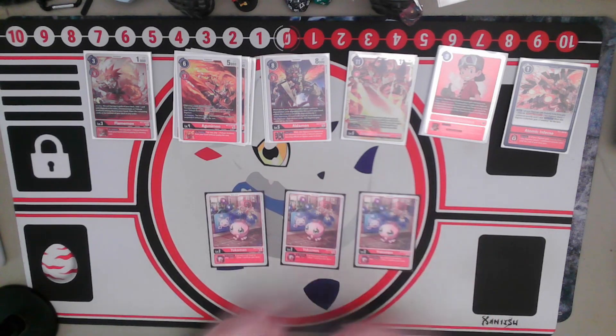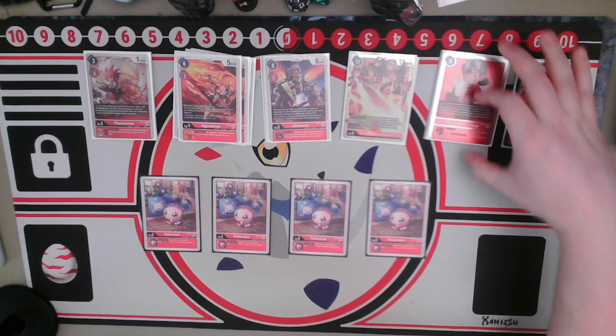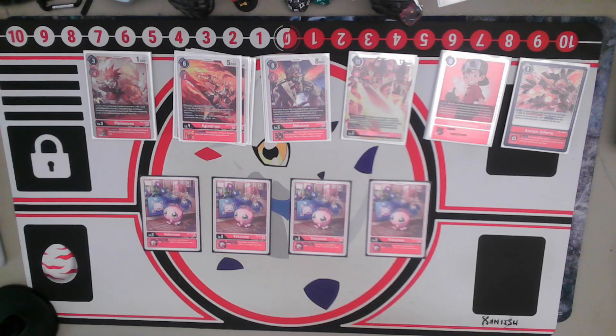Starting off with the Digitama, I ran four copies of Yokomon — it's just the best Digitama for the deck. The draw engine it provides, wanting to play around with my Tamers, is really nice especially since I can trigger it with my other on-delete effects. It pairs nicely with those on-delete effects, and being an on-delete effect itself makes it one of the best card draw engines for the deck.